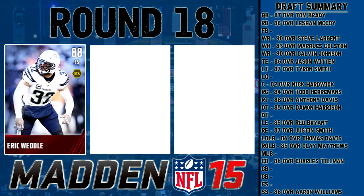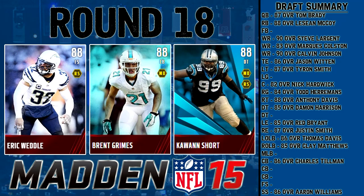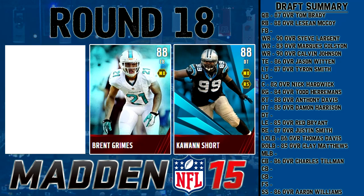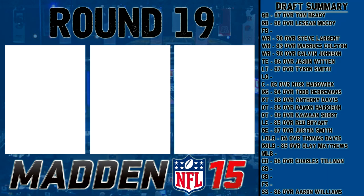Round 18 we're back to elites — 88 overalls: Eric Weddle, free safety; Brent Grimes, cornerback; and Kawann Short, defensive tackle Road of the Playoffs. Weddle has good play recognition but is pretty short with kind of low hit power — staying away. Brent Grimes has very short stature, good coverage stats and is pretty quick, but a little short for corner. I'm going with Kawann Short — good power move, good block shed, decent speed. He'll be my DT number one and Damon Harrison moves to DT number two.